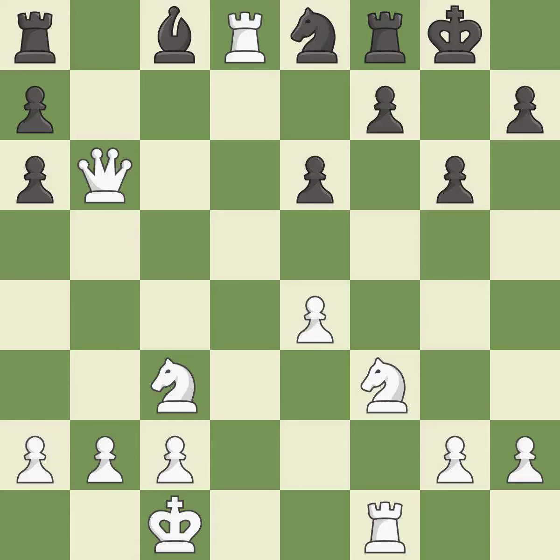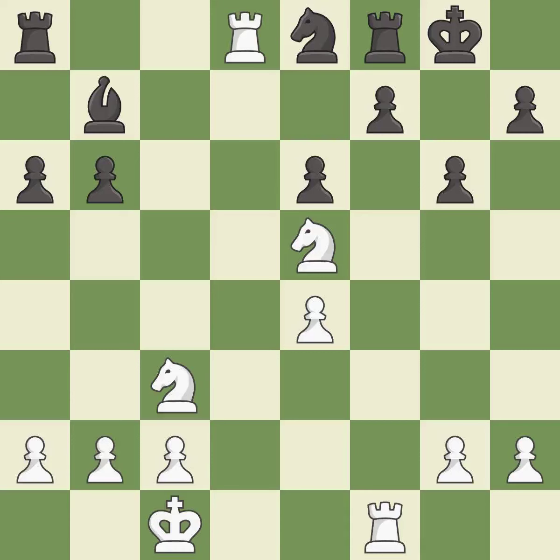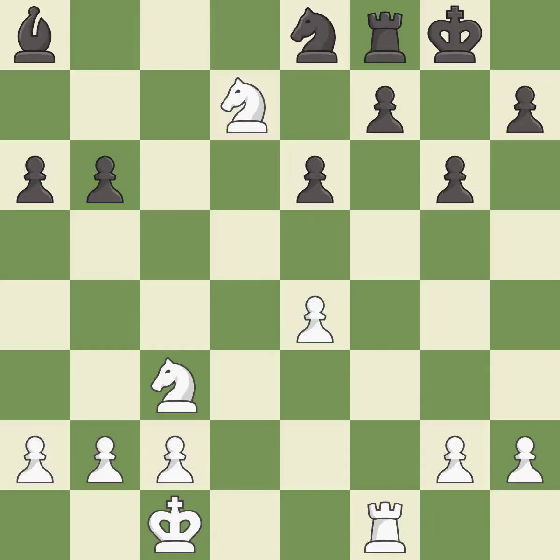This maintains the balance in material with a good trade. This stops the opponent from being able to reveal an attack on a rook; it is best. Recaptures. This threatens to reveal an attack on a rook; it is best. Very precise; it is best. This reveals an attack on a rook; it is excellent. This wins material; it is best. Takes back; it is best. This forks multiple pieces; it is best. This threatens to take an open file with a rook; it is excellent.